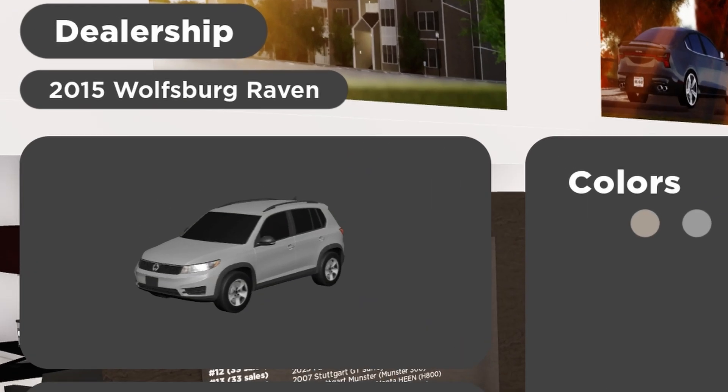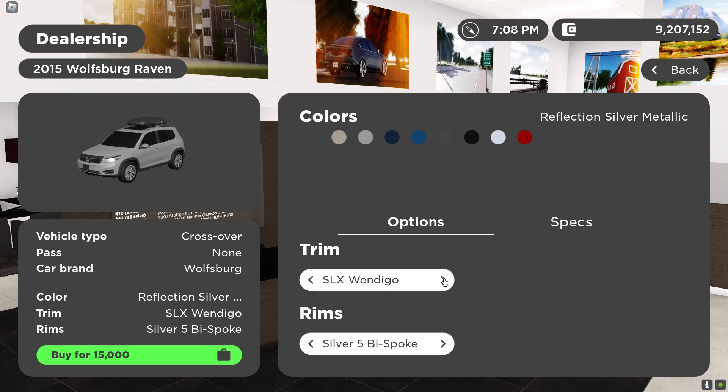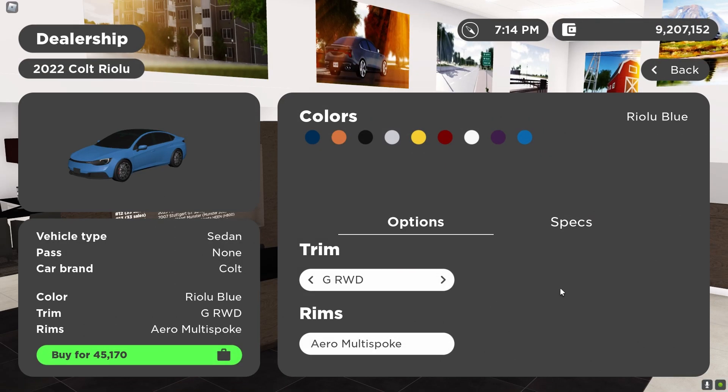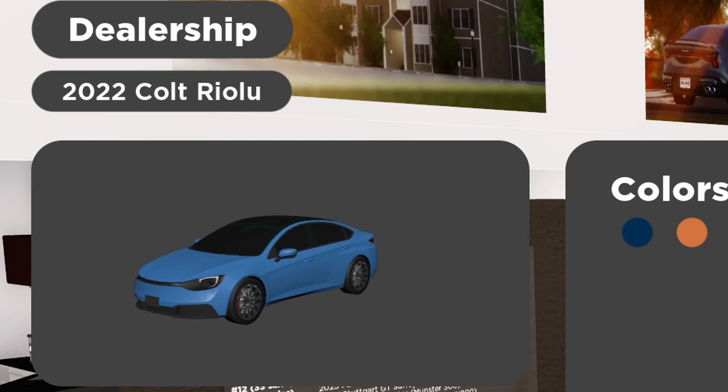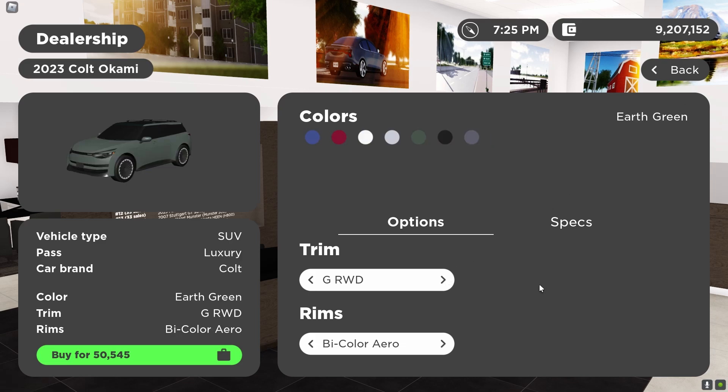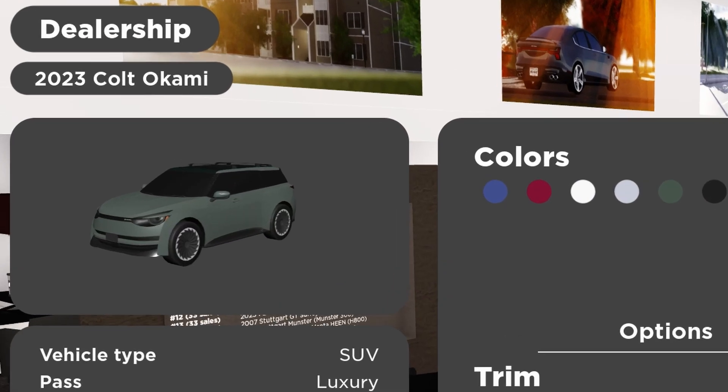Then we have what looks to be the fictional Tiguan, which I have covered in previous videos. Also, the fictional Koenigsegg Agguero, which I also reviewed before it came out. Then we have a remodeled Cult Ryulu — this is actually a fictional vehicle we already had in the game, but now it's been remodeled, which is definitely nice to see. And then we also have a Cult Okami, which looks pretty interesting.